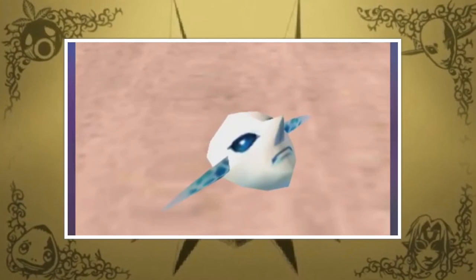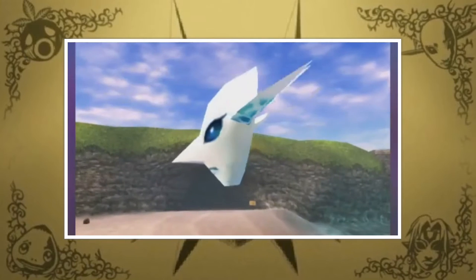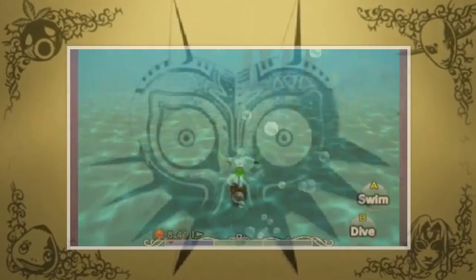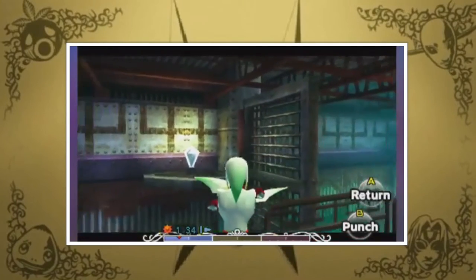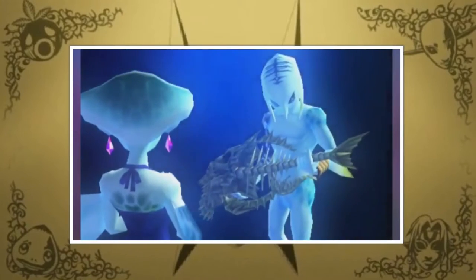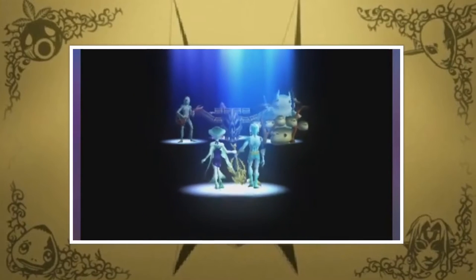I know it's kind of cheating to include one of the main transformation masks in this list, but I just love the Zora Mask. This mask allows you to transform into a Zora, enabling you not just to swim faster and breathe underwater, but also to shoot boomerang projectiles whenever you want. I find the design for Zora Link pretty amazing, but mainly I love its backstory. The mask holds the spirit of Mikau, the lead guitarist from a Zora band called the Indigo-Go's, and it's up to you to help his singer Lulu retrieve some Zora eggs from a band of pirates, picking up the Hookshot along the way before heading to the Great Bay Temple to restore peace to the land.